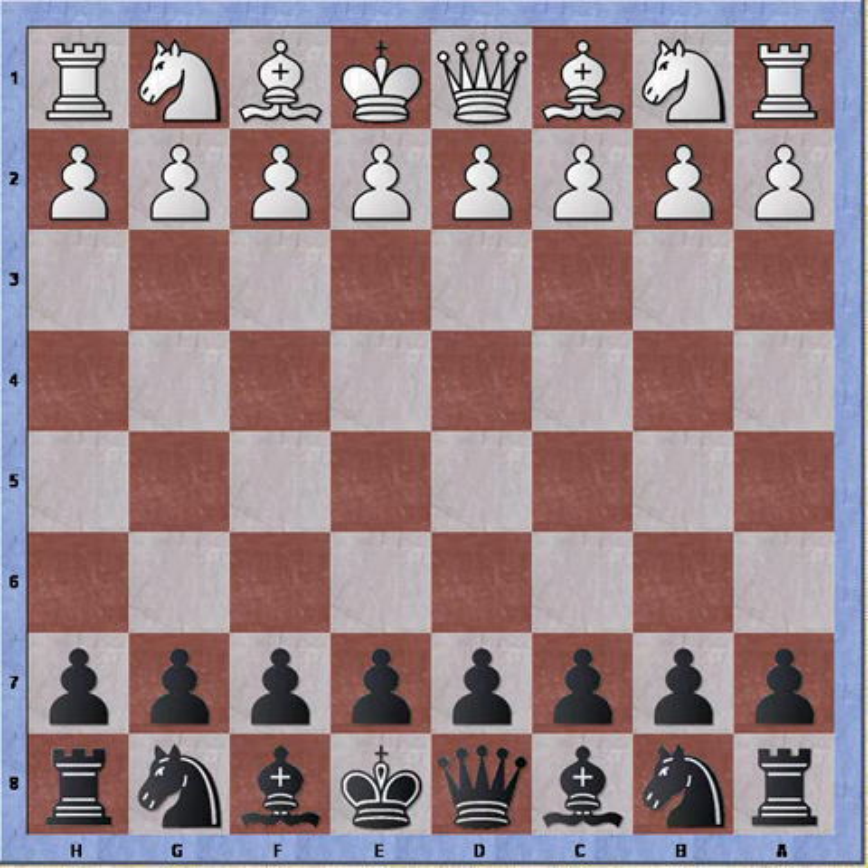Hi everybody, this is Bastian and today we're going to take a look at some variations of the Pelican in the Sicilian. I'm playing at club level against 1450 opponents. I'm playing black. The game starts with e4, I play c5 - the Sicilian.